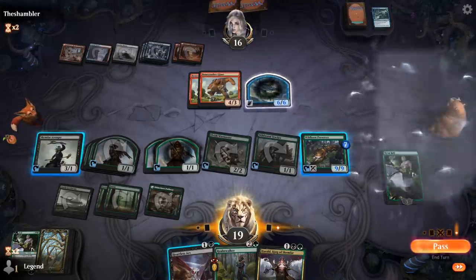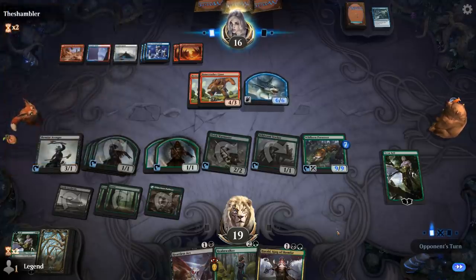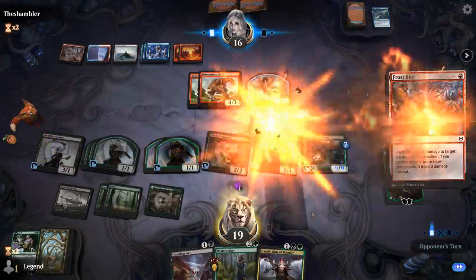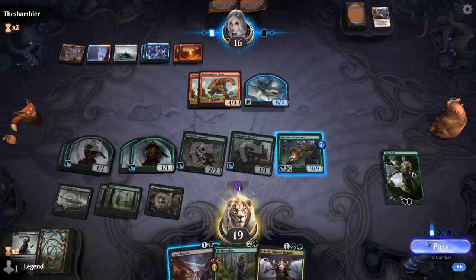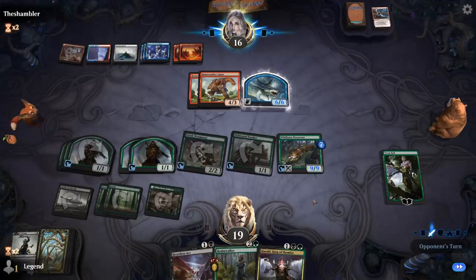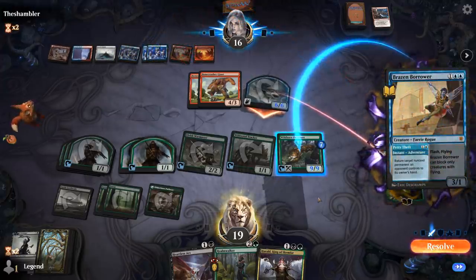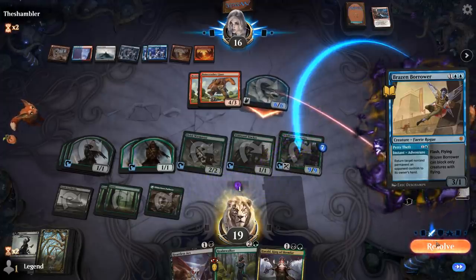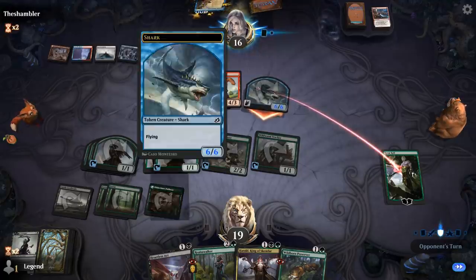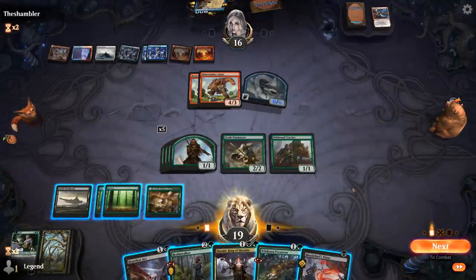Opponent plays a big Shark Typhoon. Preserver can block the Shark unless they have a Brazen Borrower. Frostbite hits Avenger. Opponent attacks and they did have Brazen Borrower — worst case scenario. We didn't have Heartless Act up and they reset Preserver, so we're going to lose Tyvar. Even if we'd Heartless Acted the Shark, they could have bounced a token and still attacked with both Giants, so we still would have lost Tyvar.